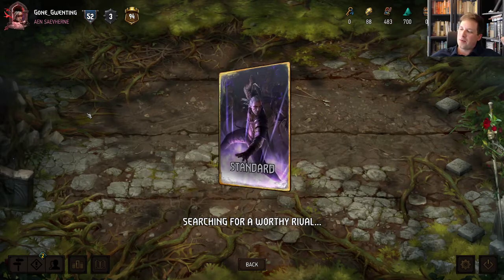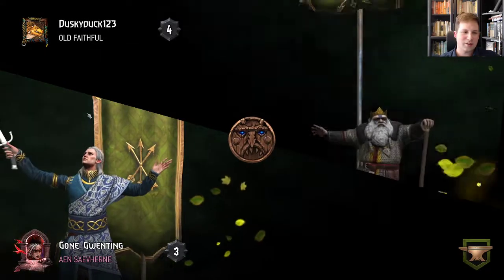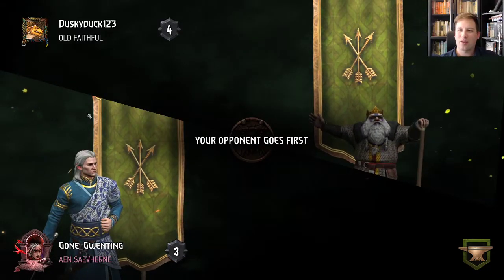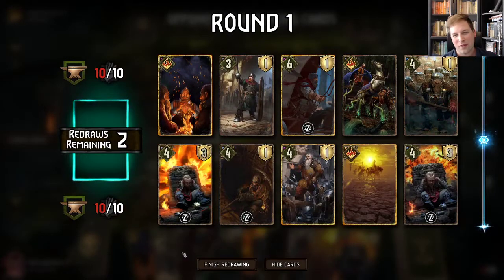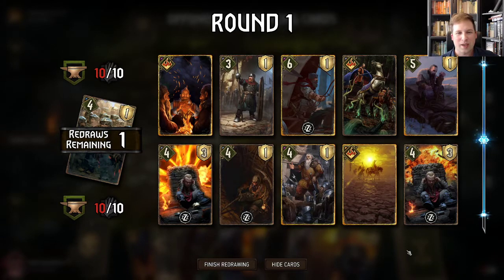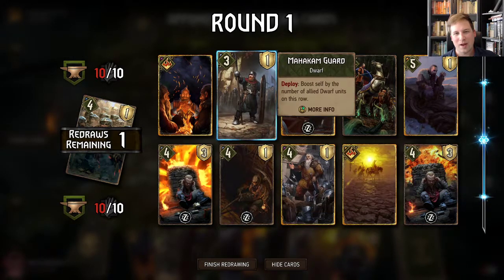Just trying to light chat on fire while we're on Twitch here — get people to throw around their opinions, share their wonderful thoughts and insights. But Dwarfs is pretty fun, I really like it. Mahakam Volunteers are the Bricks — we keep them in our deck. I really like these Pyrotechnicians, especially if you can get Zoltan's Company with a Zoltan on the board. Pretty nasty combo. Mahakam Guard is nice, but not amazing. We're going to look for a Zoltan — we get one.